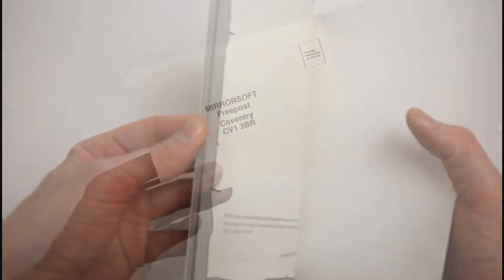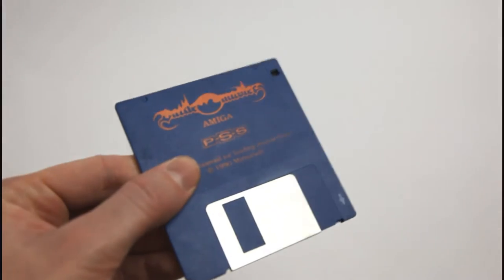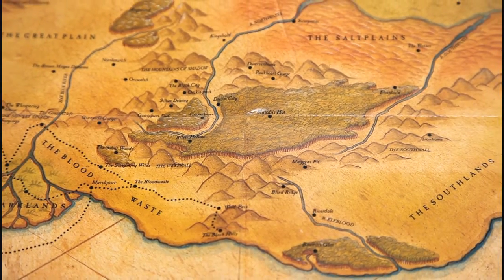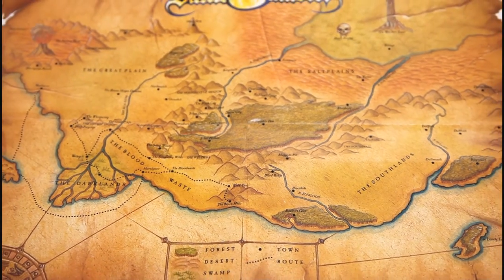There's the ever present warranty card — I think I'm still yet to ever have posted one of these back to a company. More importantly though is the single 3.5 inch floppy disk. In addition, here is probably the most interesting box content: an A3 sized laminated map containing all of the major locations in the game, which acts as an extra tool to help get you immersed in the world of Battlemaster.